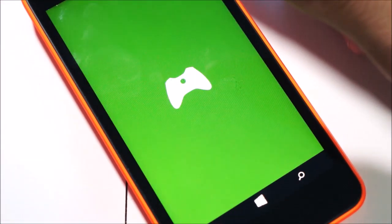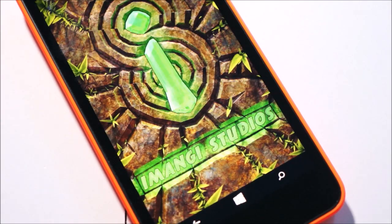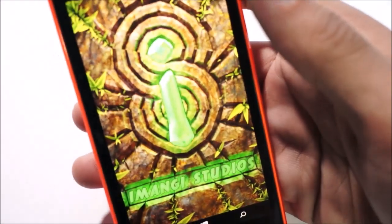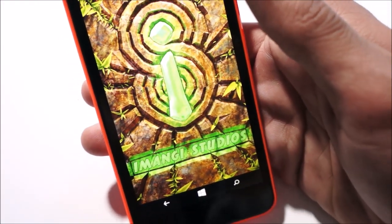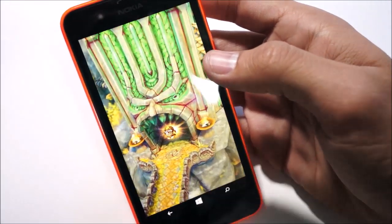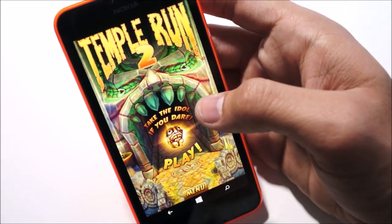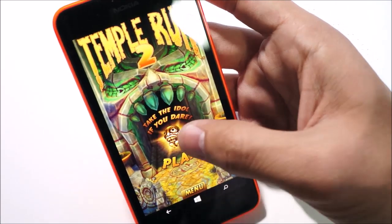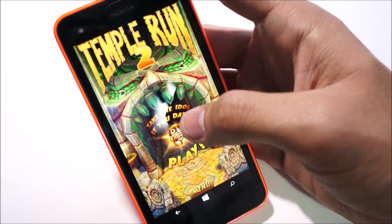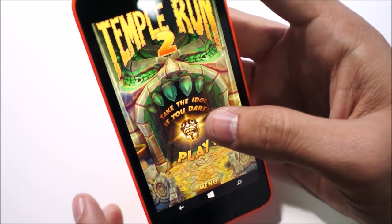Let's check out another game. Another favorite of course is Temple Run 2, which has recently become available for 512 megabyte devices. In terms of the GPU in the Lumia 630, it has an Adreno 305 which is paired with a 1.2 gigahertz quad-core processor. So it's not too shabby in terms of processing and GPU, and it does pretty well in gaming performance and graphic rendering.